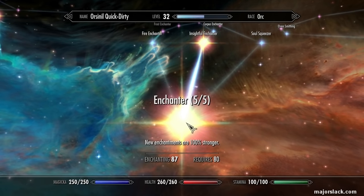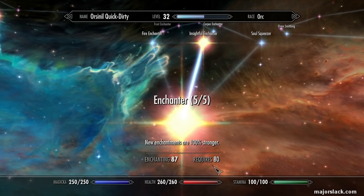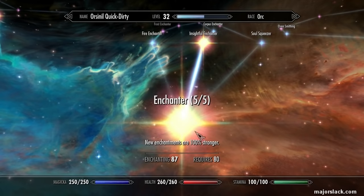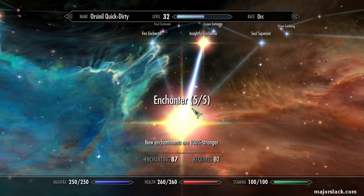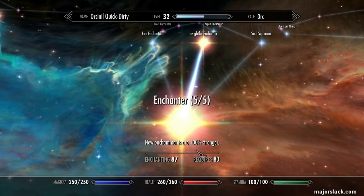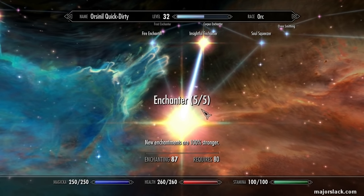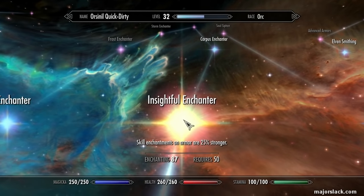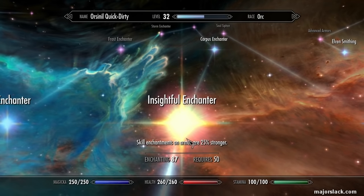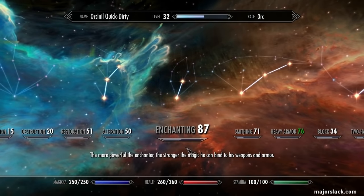Using the power enchanting machine, I got enchanting up — you only need to get it up to 80, but in the course of enchanting my gear, enchanting is now at 87. The key level is 80 so you can get the Enchanter rank 5 perk, which allows enchantments to be 100% stronger — basically twice as strong. It's 20% per level. I've also got the Insightful Enchanter perk, which makes skill enchantments on armor 25% stronger. So six perk points spent in the enchanting skill tree.